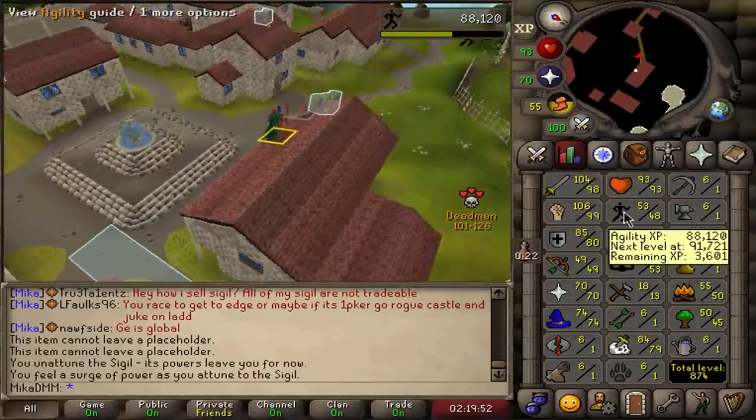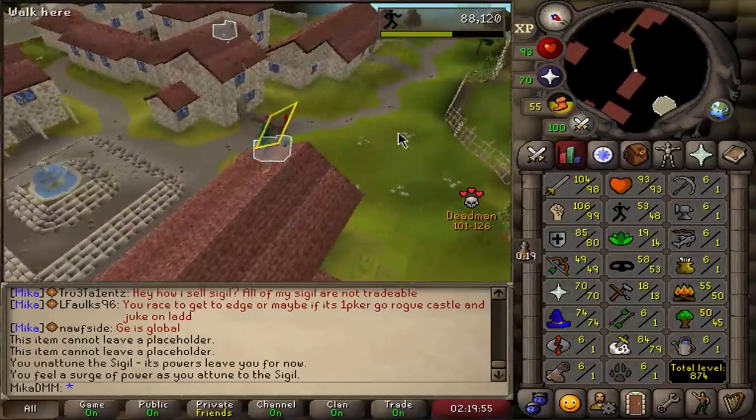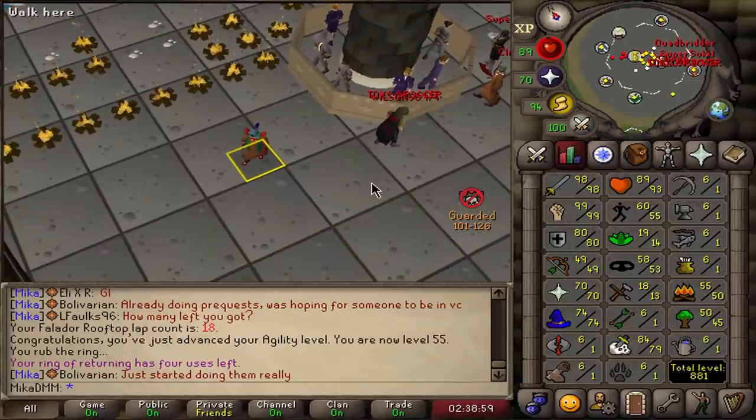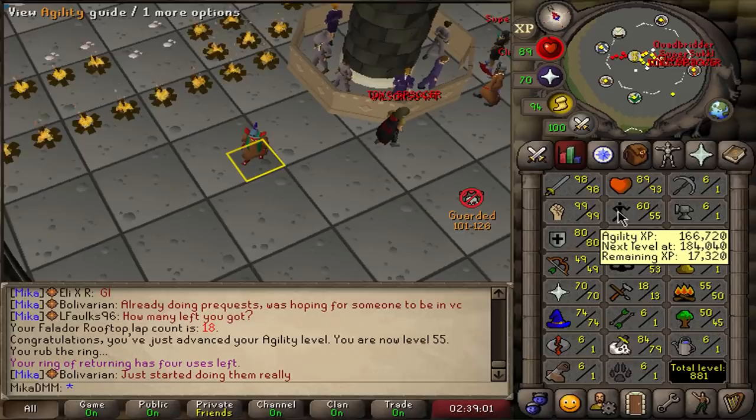Like if I go to Slayer Tower, I'll need agility anyways — so it's really good that I'm doing this now. That is 55 agility, meaning I can now go to Camelot and train my agility there till 65.